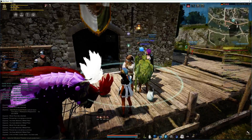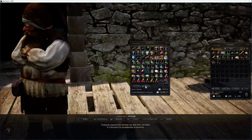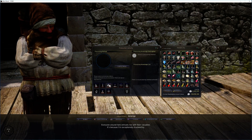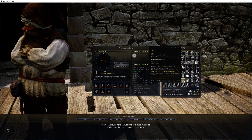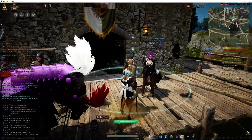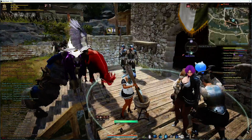Once you go to the warehouse, you'll have a new icon here for processing. You can process, select your mode, do grinding, select some wheat, and start the grinding. It'll pop you right out and then you'll start grinding.